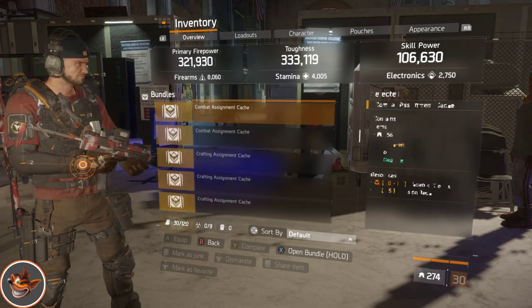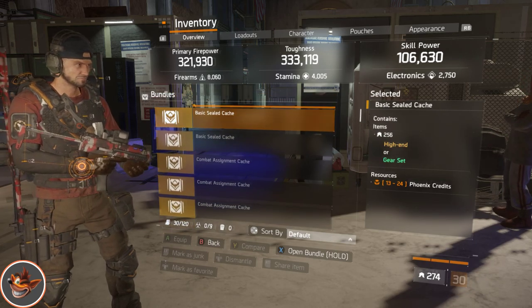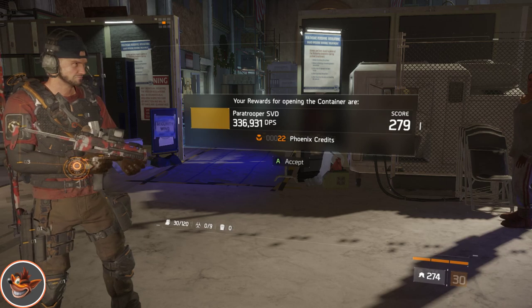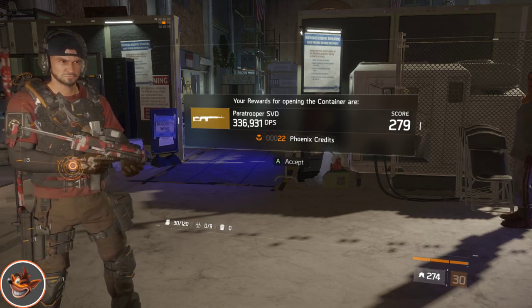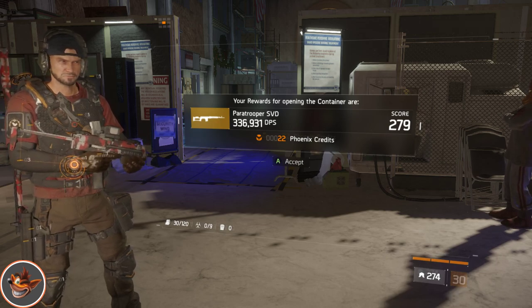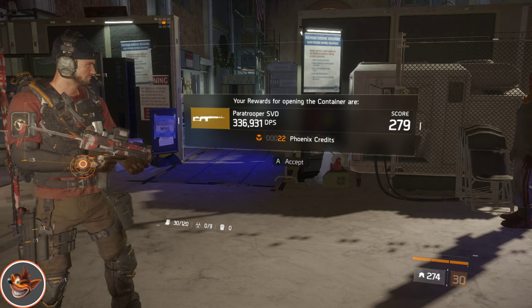So we'll go back to the top and do these two first. Opening this one — first item we get is a Paratrooper SVD, a gear score of 279 and 22 Phoenix credits. That's not too bad. I'll probably make a build out of that at some point.